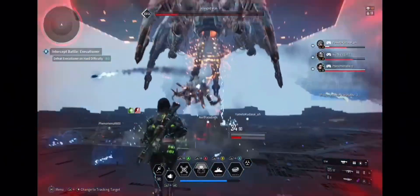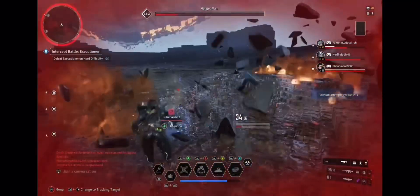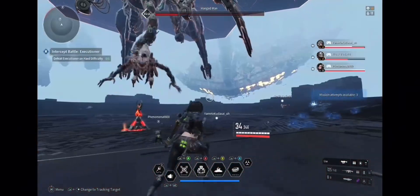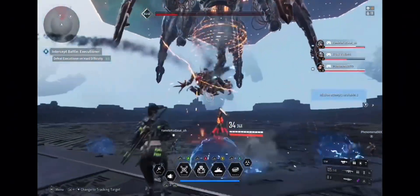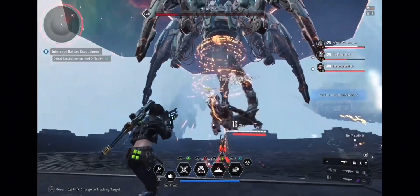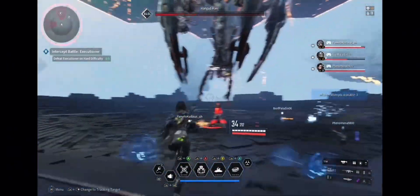That's his frenzy state. At this point, all you want to do is hit his eye. I have something that can basically lock on and do quick damage. Once you get him out of that frenzy state, just keep hitting him as hard as you can and spam the Toxic attacks, and basically he'll be defeated.